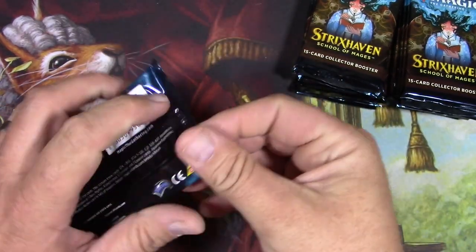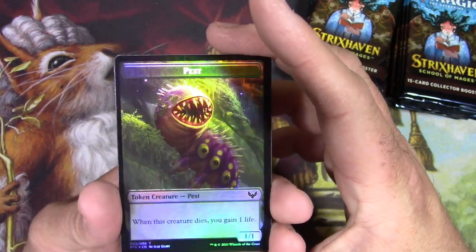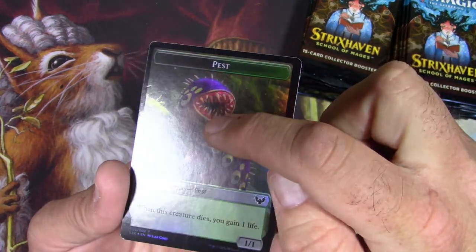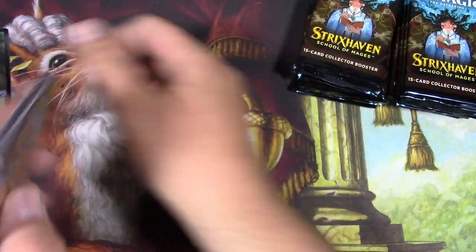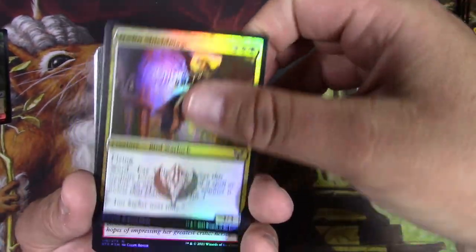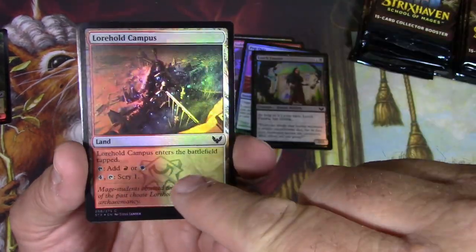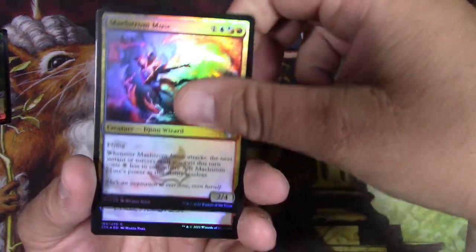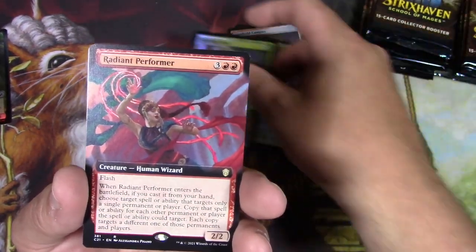I am liking the flavor of this set — maybe I'll play some Arena at some point. Let's take a look at this pesky little line going down this card. Good thing it wasn't on any of our good cards. Owlin Shield Mage — we're just gonna blast through some of these foils here real quick. I like the logo, they've done this in sets past. Elementals, got a Vanishing Verse, Radiant Performer.